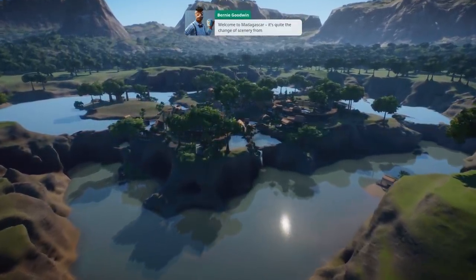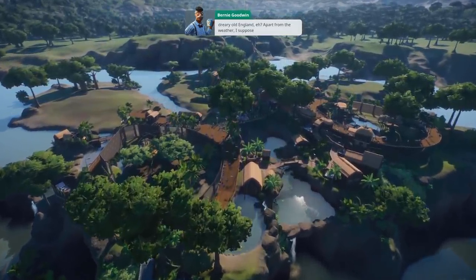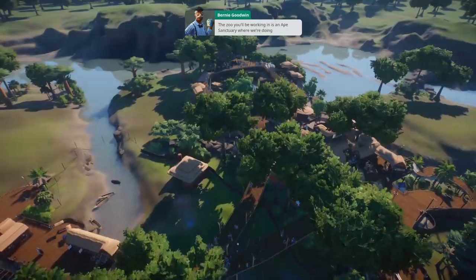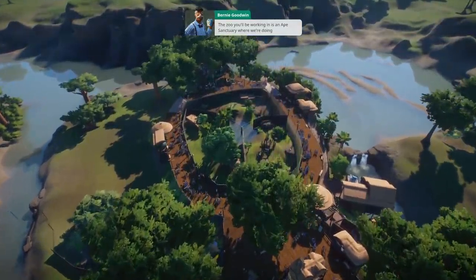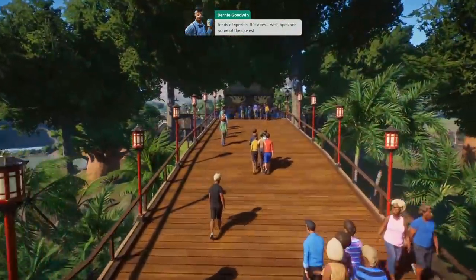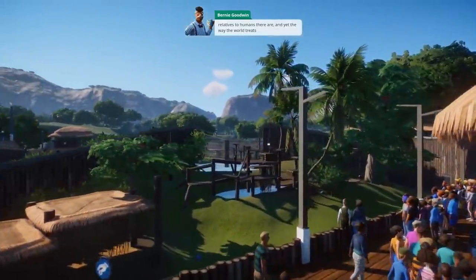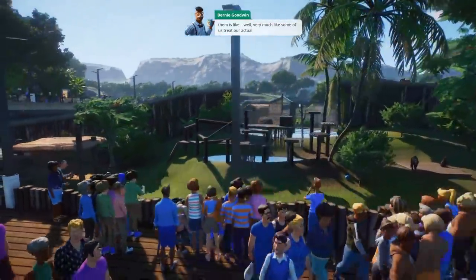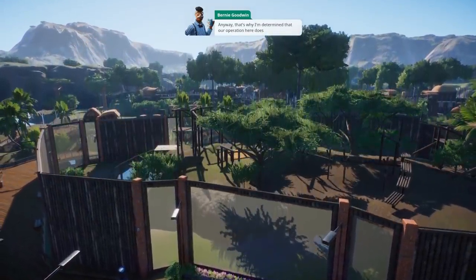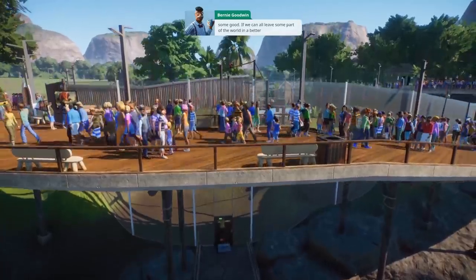Welcome to Madagascar - quite the change of scenery from dreary old England, apart from the weather. They don't call these places rainforests for nothing. The zoo you'll be working in is an ape sanctuary where we're doing vitally important conservation work - not just for apes, but for all kinds of species. Apes are some of the closest relatives to humans there are, and yet the way the world treats them is like very much like some of us treat our actual relatives.